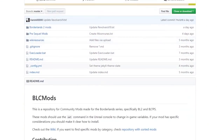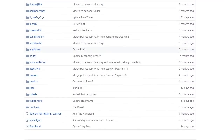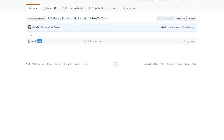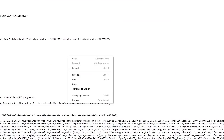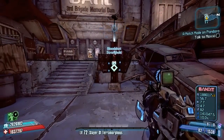You can click on the link in the description to go straight there, or navigate to Borderlands 2 mods and scroll down to ihostcl's page, where you'll see the Rivet Tracer — his only weapon so far. Click on that and it brings up the weapon information page with all the details you need, plus the code itself. Click the raw tab, right-click save as, and save it into your Borderlands 2 binaries folder.